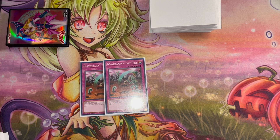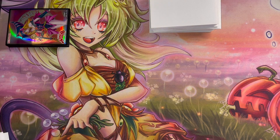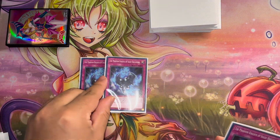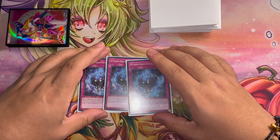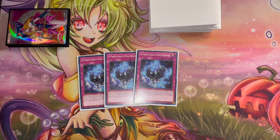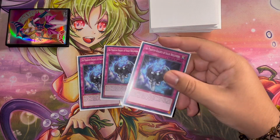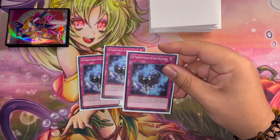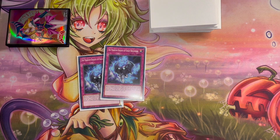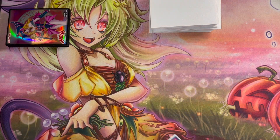Against matchups where your opponent activates a lot of grave effects or hand effects, siding in two more copies of Infinite Impermanence is actually really good and burns your opponent for a lot more damage. Through my research I got the idea of Shade Brigadine — when you're going first you want to set up a pretty deadly board, and more than half of the time you might not even have traps in the grave yet, so opening Shade Brigadine to set and activate right away gives you a free level four on the board to help you extend.